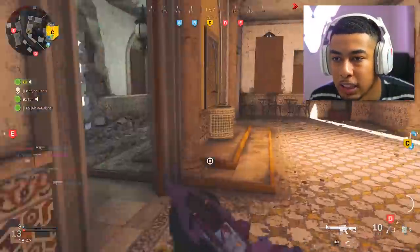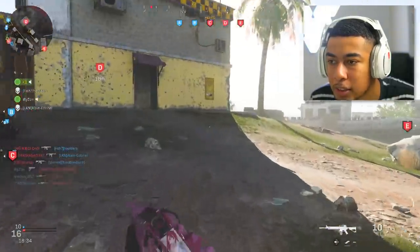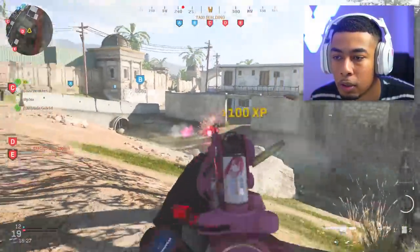I used the three-round burst on the Kilo one time and it kind of made it feel weaker. Whereas the socom rounds on the full auto — that's insane, you are melting people.